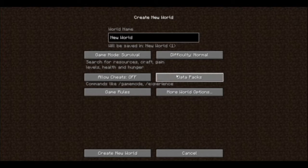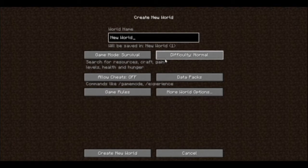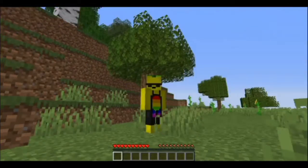In the 1.16 update, you can easily add data packs onto your Minecraft world. Data packs change the game a little bit — they can make it more user-friendly or have mobs drop some heads. I'll have a link to some data packs in the description below. When you create a new world it will automatically be set to survival on normal difficulty. It will take a while for the world to generate, so just sit back and get excited to play some Minecraft.